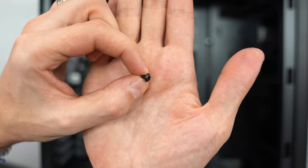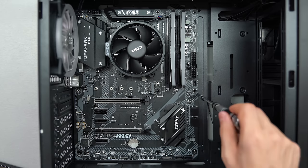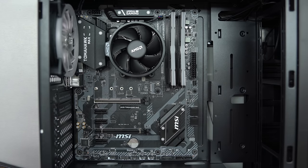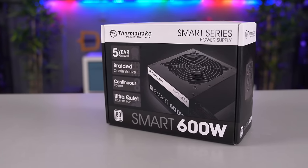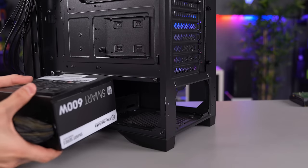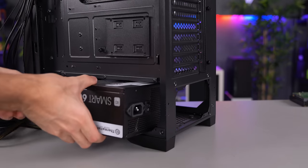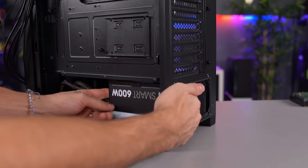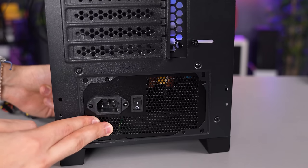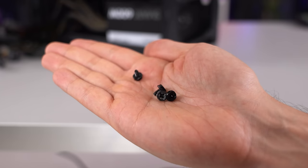Next, we're going to use these tiny screws to tighten the motherboard in place — you're going to need one for each standoff. For most regular ATX boards, you will need 9 of them. Next, we're going to install the power supply. Locate the part of your case that has the rectangular cutout in the back and make sure to position the power supply towards the ventilation so the fan is facing down. Gently slide it in and align the holes of the power supply with the holes in the back of your case, and use 4 of these screws to tighten it in place.